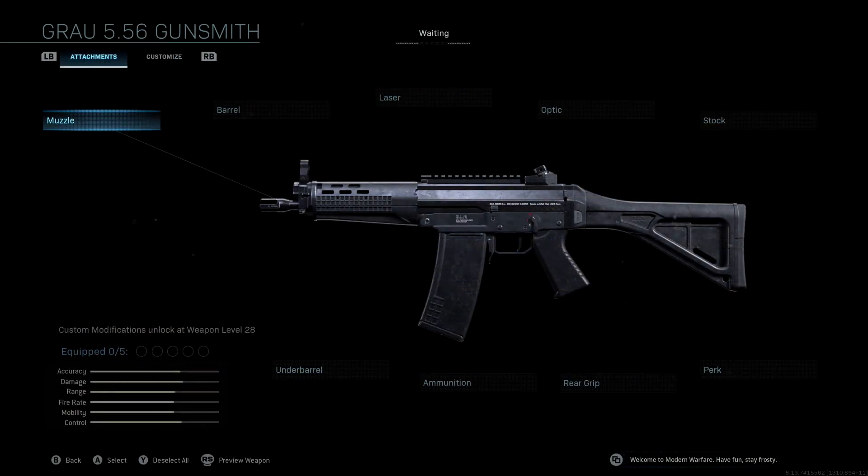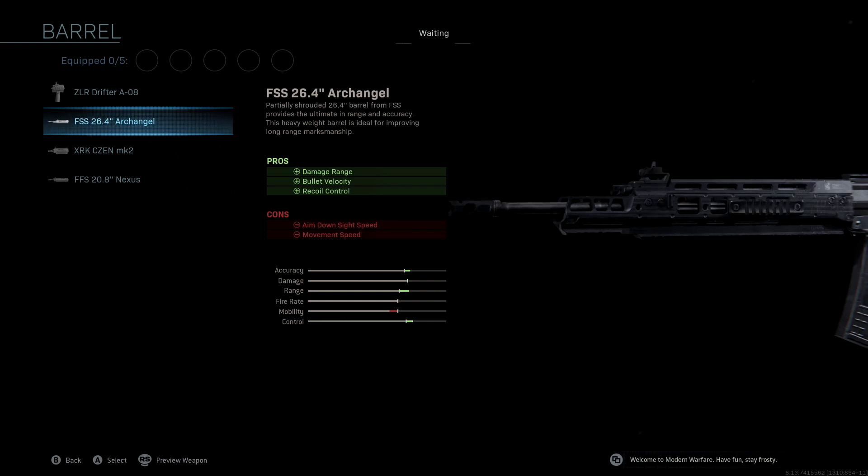We're not using a muzzle. The barrel we're using is the FSS 26.4 Archangel — with this we're getting damage range, bullet velocity, and recoil control. This is one of the main attachments, focused on accuracy, range, and control. The range and control boosts are massive, and we do lose a little aim down sight speed here, which we're going to make up for with the other attachments.